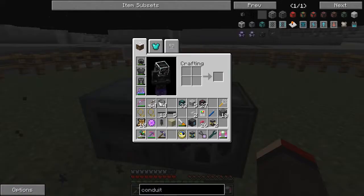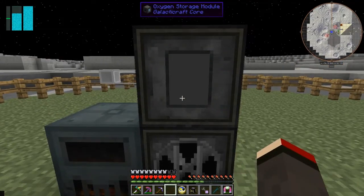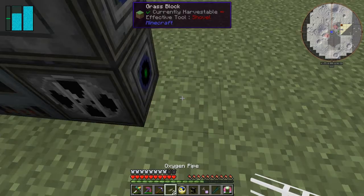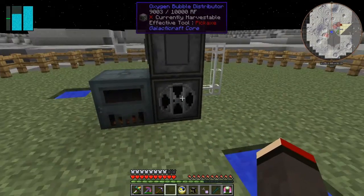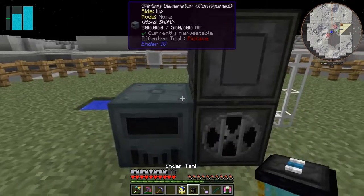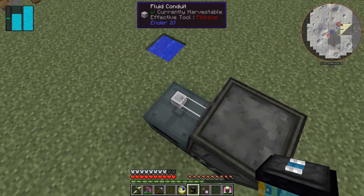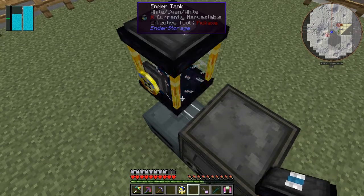On top of this we put the oxygen storage module - same setup as before, and it connects to the distributor. We connect these two together; it's side sensitive, which is why the generator is on the left hand side of the oxygen bubble distributor. Then we put the second endotank on top.